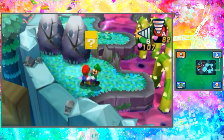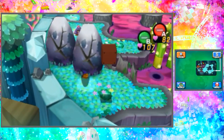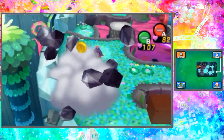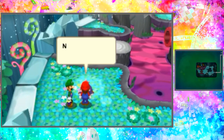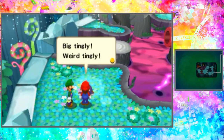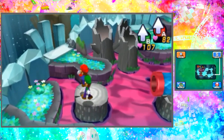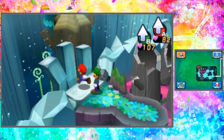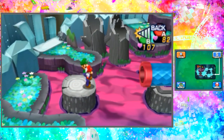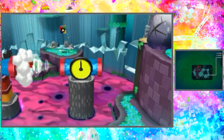Walk across this place and get this nice secret box. And then we can hit this block as well. Nom Nom always falls in poles - big tingly, weird tingly. I guess that means we can't jump into those poles - they tingle you, which kind of stinks. Well, I'm glad they told me - I never would have guessed it.